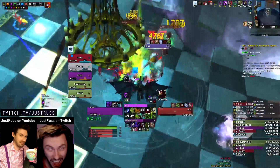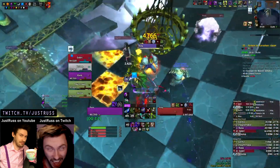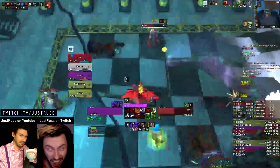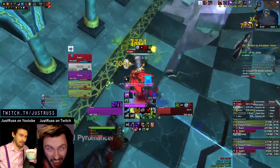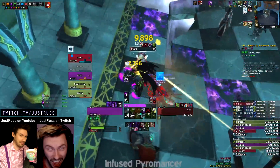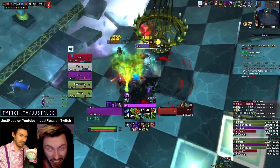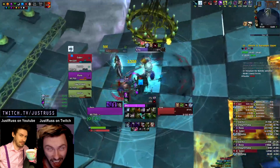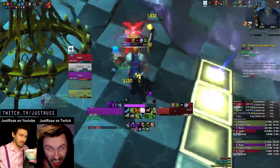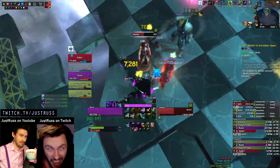We're on the Chess event now. Usually you just focus one of the knights — someone will skull mark one of the knights, hopefully, if not you be the guy to do that. Focus down the knight, and once any chess piece is dead the king will become vulnerable for maybe 15 seconds or so — I think he takes extra damage during that window. The idea is you want to get him to 30% health, then he won't put up his invulnerability shield anymore. If you don't get him quite to 30%, the shield goes back up and you have to kill another chess piece to make him vulnerable again. We go for the other knight now to make him vulnerable, and hopefully get him to 30% this time.